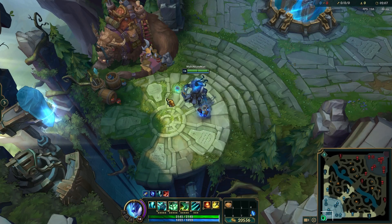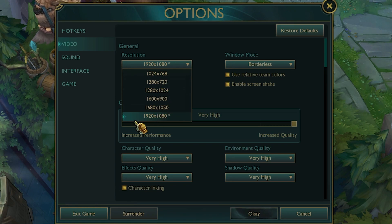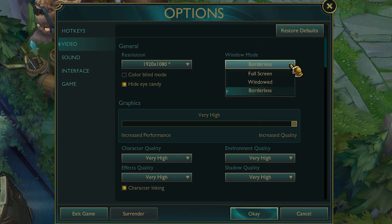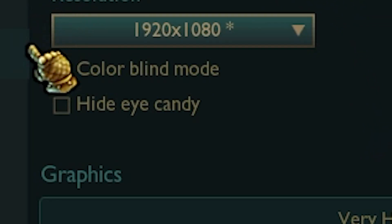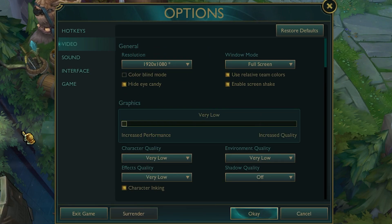Boot up a custom game, press Escape, and open Settings. Click the Video tab. For resolution, if you set a custom one earlier don't change it; otherwise, choose based on your PC specs — high-end PCs should pick the highest value (marked with a star), while low to mid-range PCs should pick the lowest resolution available. For window mode, always use Full Screen for the best FPS — this is why we disabled full screen optimization earlier. Also make sure 'Hide Eye Candy' is ticked, as it only affects ambient effects you don't need.